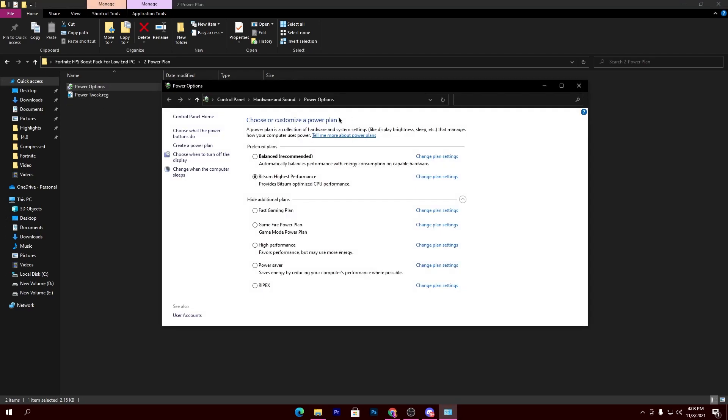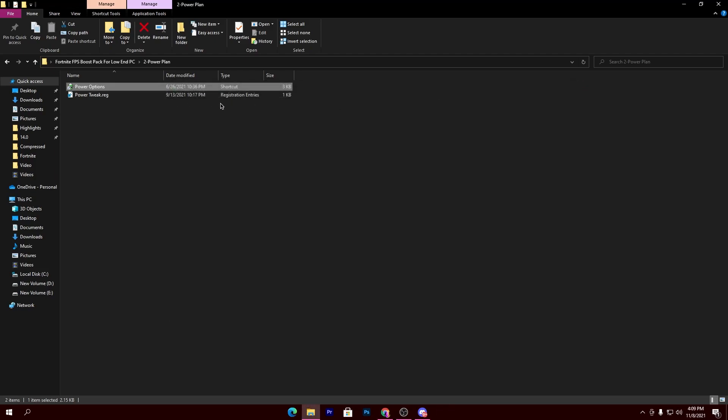Now go to Power Options and set the power plan to 'Bitsum High Performance' if it's available on your PC. If it's not available, you can watch my other video (linked in the i-button) on how to create the best power plan. Once you've watched that, select the best power plan you've created and go back to the main directory.